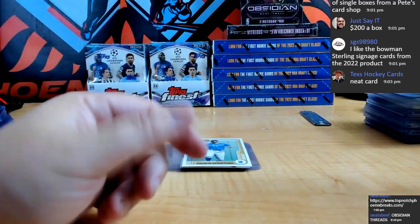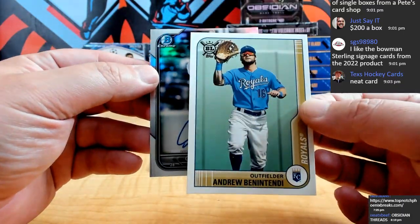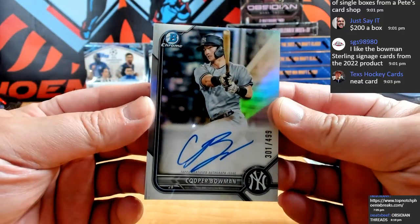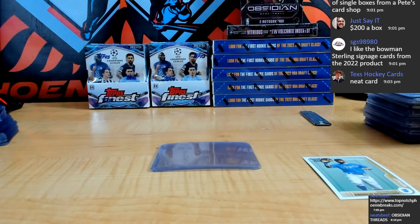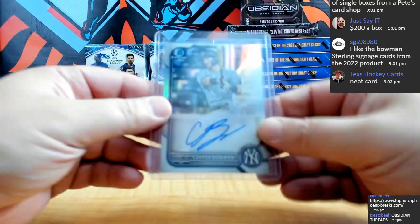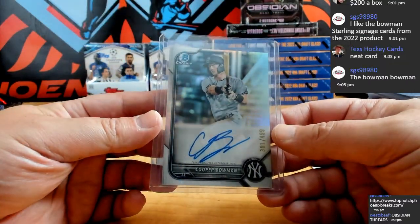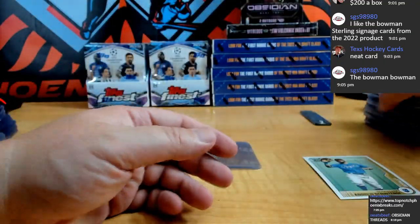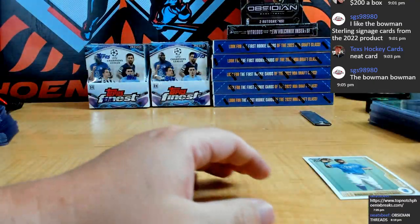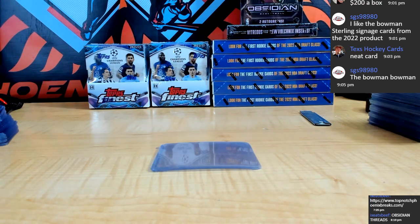Triantos for the Cubbies, Hernandez for the White Sox. And here we go — good luck everybody — this is it. And for the Yankees, we got a refractor auto 4/99 — Cooper Bowman! There we go for the Yanks — Cooper Bowman on the 4/99 — Yankees are going to SGS. Bowman — oh yeah, his ancestors started the card company, that's right. They're the ones who created the design and concept. So need some DNA PSA up in there! Thank you so much guys, appreciate it.